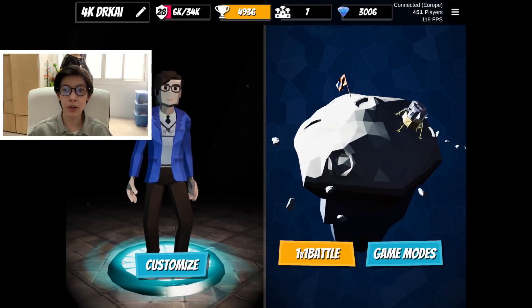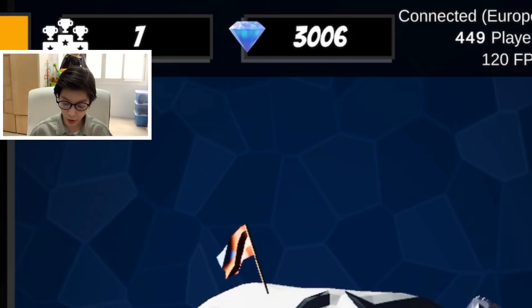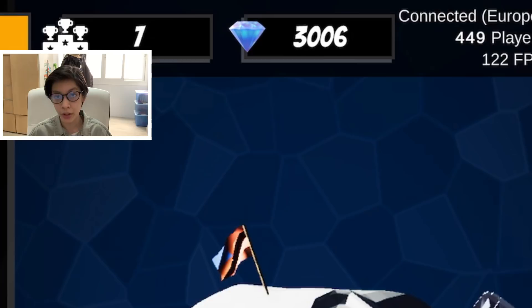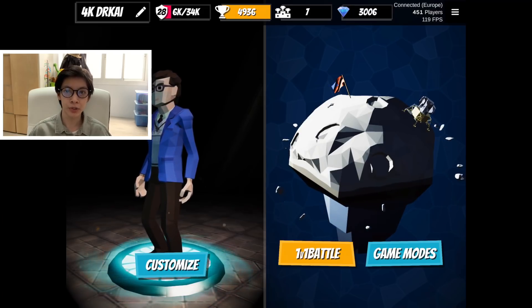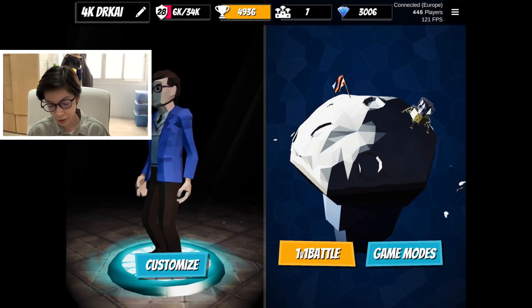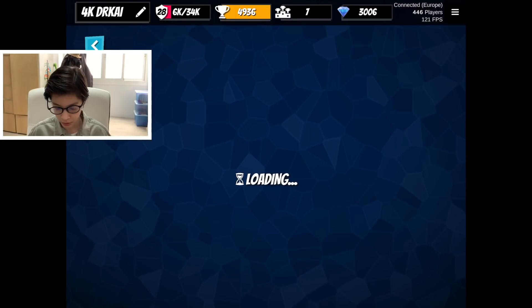So here we are in the 1v1 Battle page. As you can see, there's a new currency — Diamonds. I have 3,006 Diamonds. The owners of the game actually hooked me up with some Diamonds, so I can't thank them enough if you're watching this video. Today we are gonna purchase all the skins in this new shop.